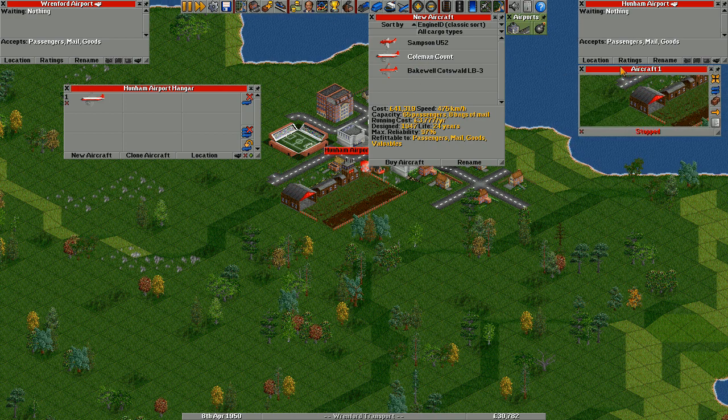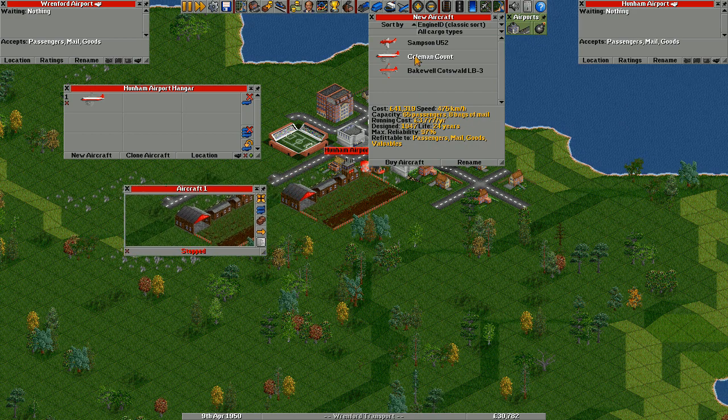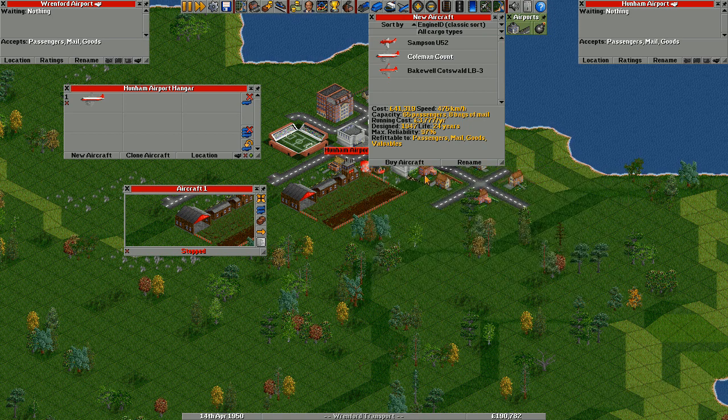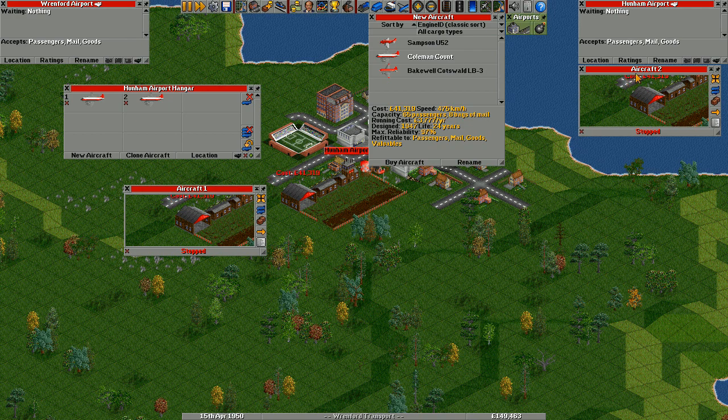You can either double-click it to get one, or click it to highlight and then click build aircraft. We haven't got enough money so I'm just going to quickly get some more — we'll go over the money situation in another tutorial. And there we go, we've got two aircraft.